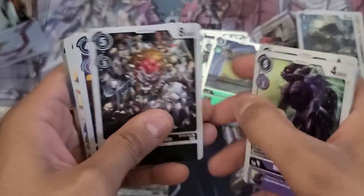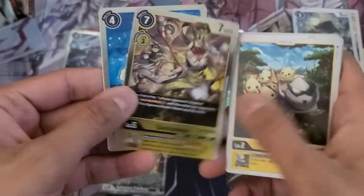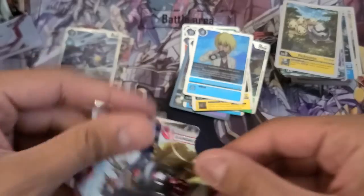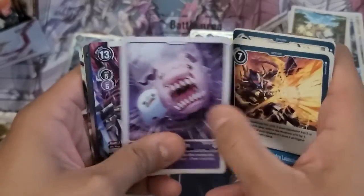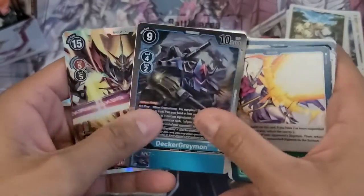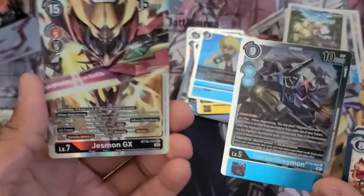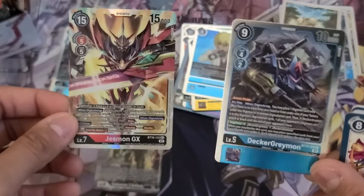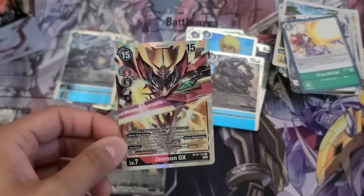I was happy to get one alternate art of Gankumon X Antibody, but two — oh man, it's making my day! Zanbamon and Kiriha. Two more packs on the right-hand side. Takuya Kanbara and oh my god yes — what I said I was looking for, my second Jessmon GX! I am so happy I got the Jessmon GX!